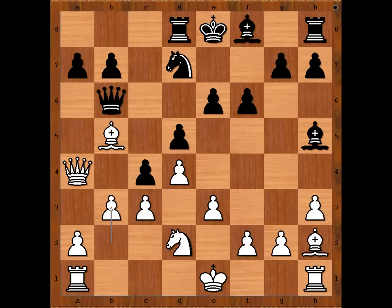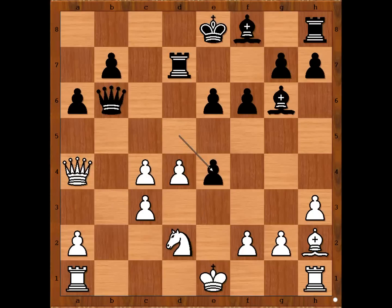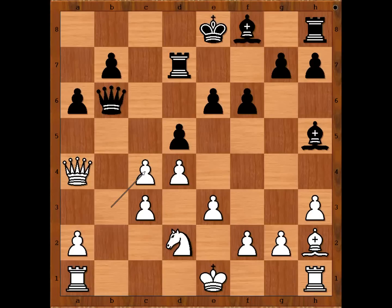Capablanca was ahead of his time. A6, bishop takes on d7 check, rook takes bishop, pawn takes pawn. Black to move — queen to b2. If d takes on c4, knight takes on c4, attacking the queen and taking control of the b2 square. What else can black do? If bishop to g6, e4, d takes on e4, rook to b1, and white is still better. So Otto Tipal played queen to b2, forking the rook and the pawn.